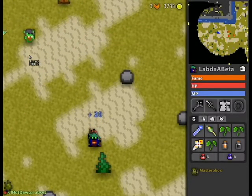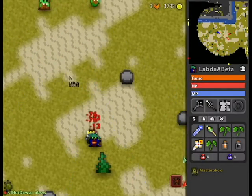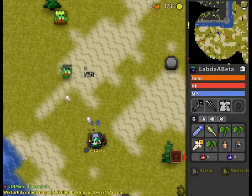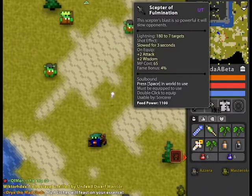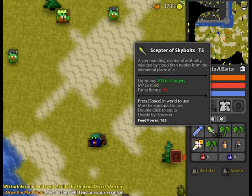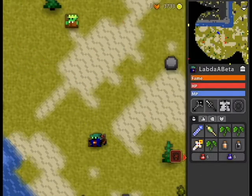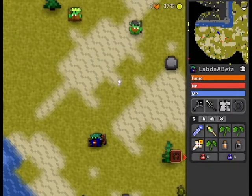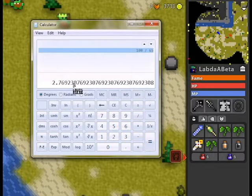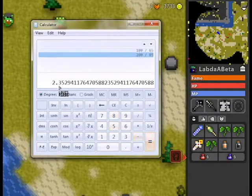Higher tiers get more damage, more targets, and more mana usage. The un-tiered Fulmination is just better. It does 180 damage to 7 targets versus the T6's 200 damage to 8 targets, but it costs 65 mana versus 85. That difference makes up the damage difference and there's actually more damage per mana. 180 divided by 65 gives you 2.77, versus 200 divided by 85 gives you 2.35. The numbers do not lie.